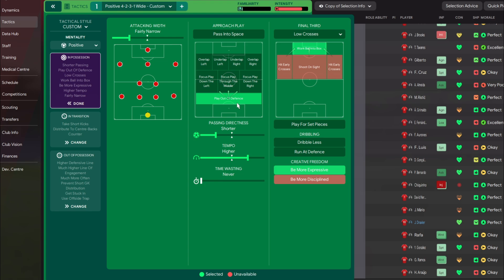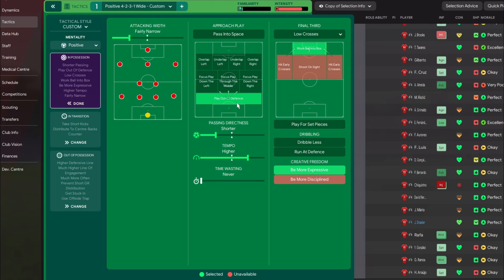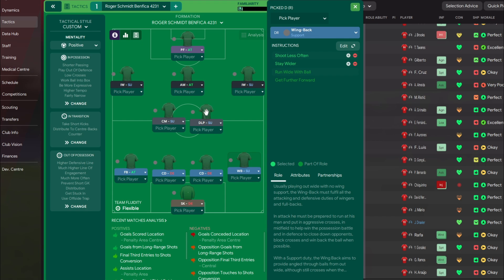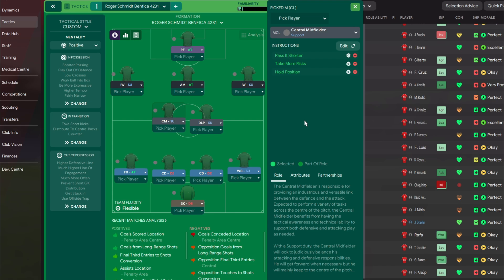We also use 'play out from the back'. For player instructions: the full back on attack crosses from the byline and shoots less often. The two central defenders stay wider to help stretch the pitch when building out. The wing back on the right shoots less often but also stays wider. The DLP has no specific instructions, while the central midfielder passes short, takes more risk, and holds his position to work closely with the DLP.